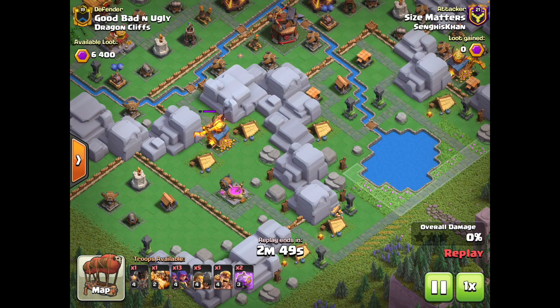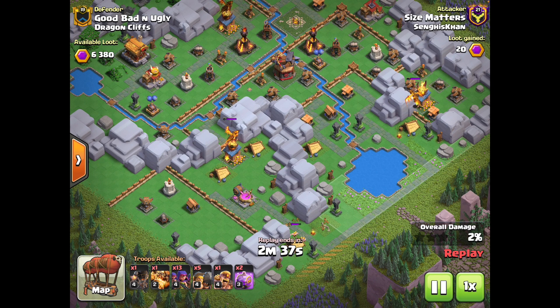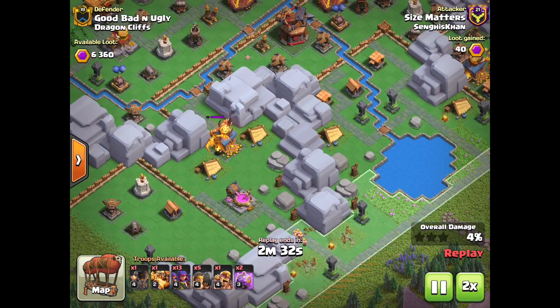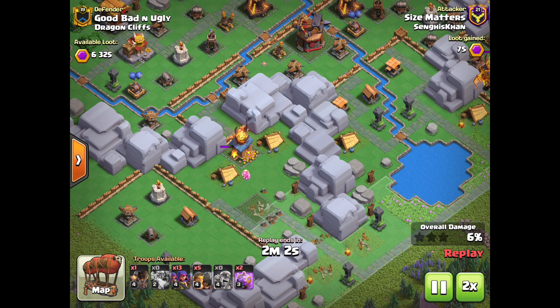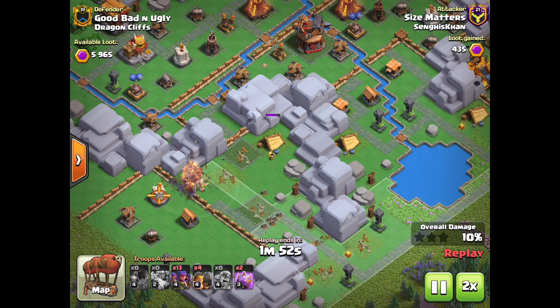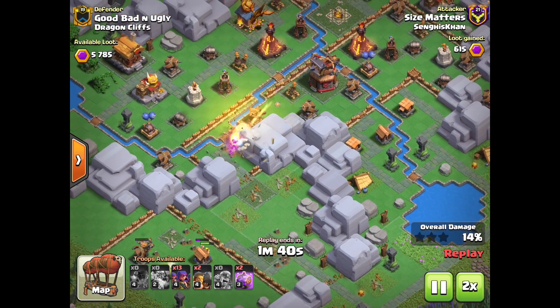Here we have Dragon Cliffs and I'm using Sneaky Archer Rage against it. Sneaky Archer Rage is basically a mandatory strategy against this base because it has those annoying defensive Super Dragons. There's not that many ways you can take them out. In this replay, I use an offensive Super Dragon of my own, and while there's no other defenses tanking, it's able to trade one for one with a defensive one. If you're using Archers to take out defensive Super Dragons, you almost always need to have a Rage or else it's going to take too many camp spaces of Archers. I was just able to trade away that defensive Super Dragon for 40 camp spaces — pretty good value.